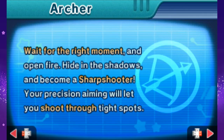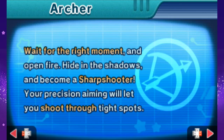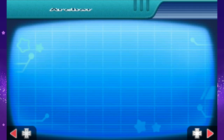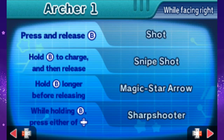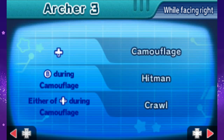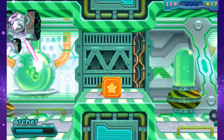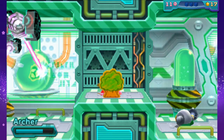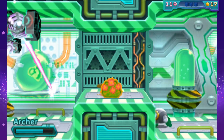Wait for the right moment and open fire. Hide in the shadows and become a sharpshooter. Your precision aiming will let you shoot through tight spots. Shot, Snipeshot, Magic Star, Arrow, Sharpshooter, Sky Shot, Shower, Arrow Slash, Leaping Quiver, Camouflage, Hitman, and Crawl. What do we got for Camouflage? Got anything cool? Come on, let's see something cool. I want to see something cool.